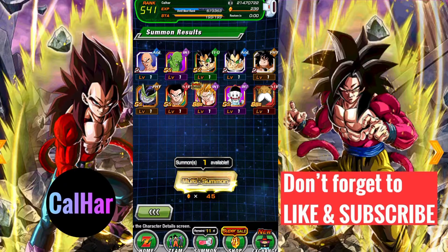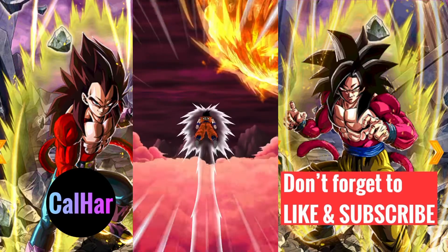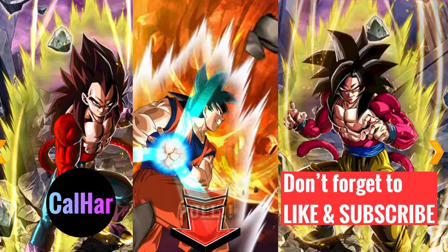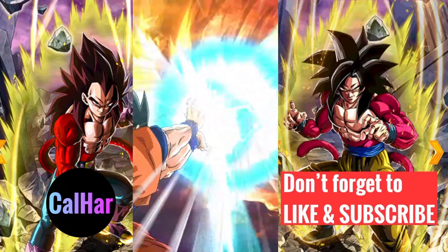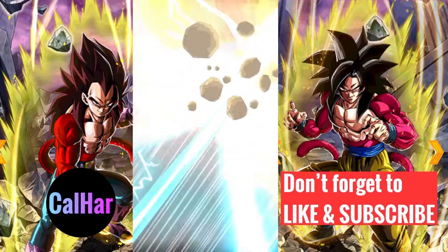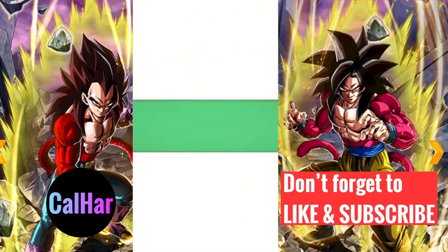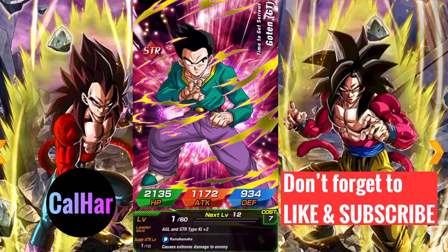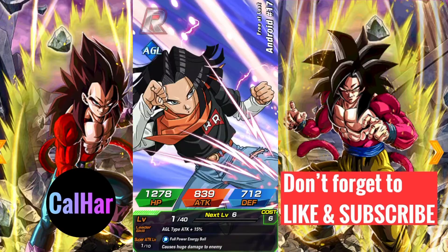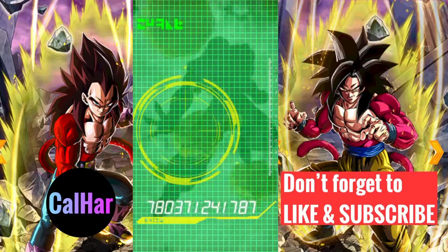We've got Yamcha and Piccolo — not a pair. Can we get a double screen crack maybe? There's number one and crack... yeah, I'll take them to level up the super attack. Let me know down below guys which one you'd be going for, if you're going for either, or both.